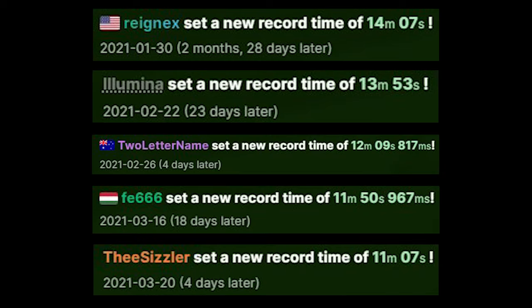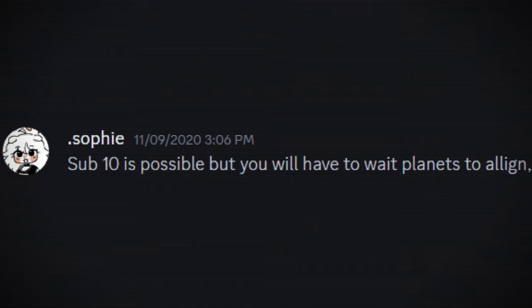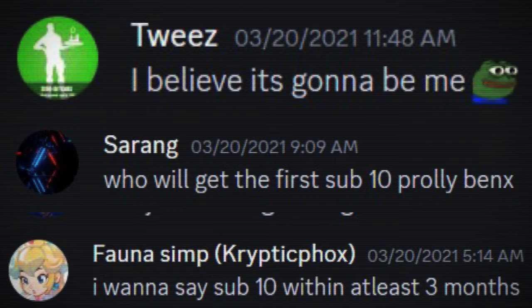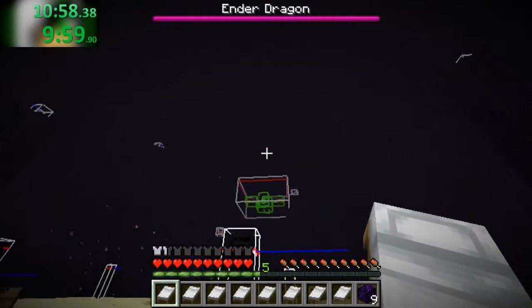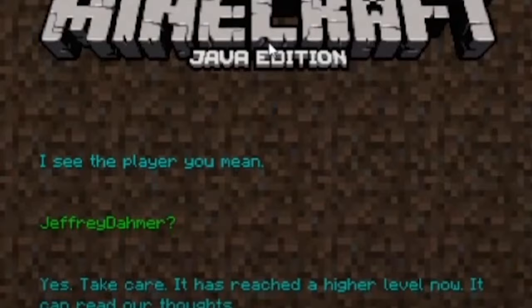This was an insane period of time for the 1.16 random singles category. Everybody knew that a sub-10-minute world record would take something extraordinary, but as runners started rapidly approaching that barrier, excitement around the idea grew. There was mass speculation around which runner would be the first to do it, but people knew that shaving an entire minute off a very optimized time is no easy feat. Nobody would have guessed that only one month after the sizzler's world record, a streamer with two viewers would change the trajectory of the 1.16 RSG category forever.